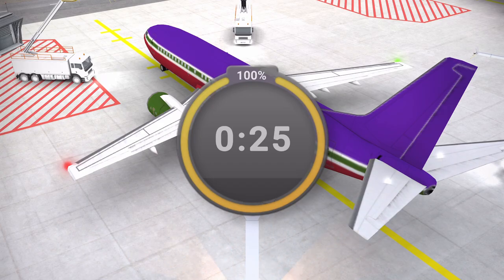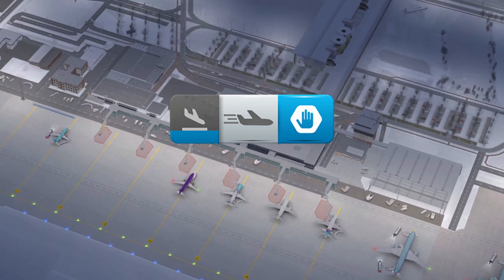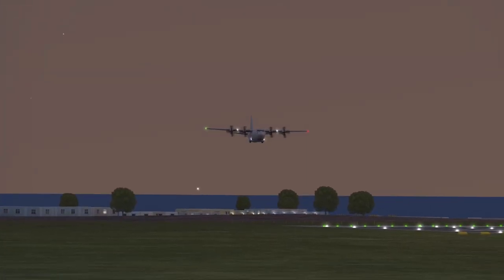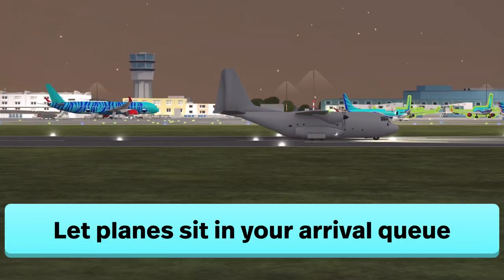Next, you will want to use the stop button to stop all the arrivals from coming. Sometimes you may need to use up all of the stop time available. After all arrivals have been stopped and the stop timer has no time left, I recommend that you let planes sit in your queue for as long as possible.